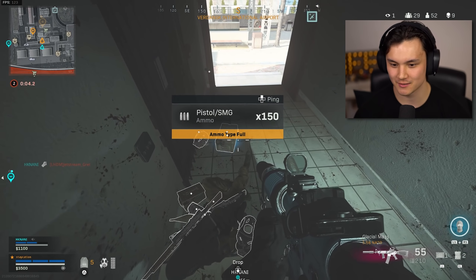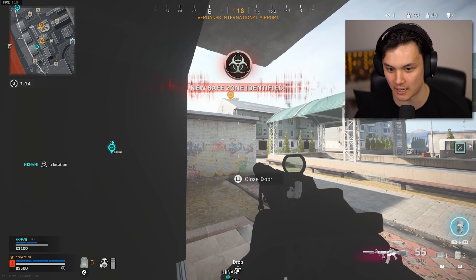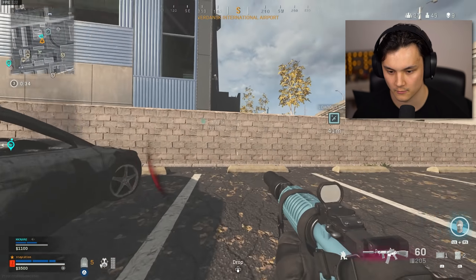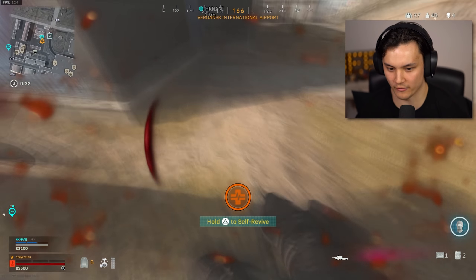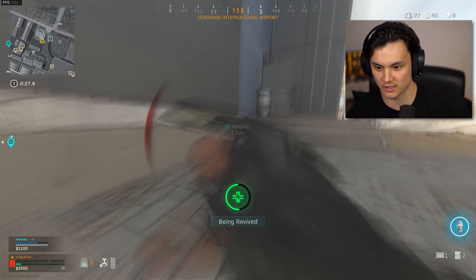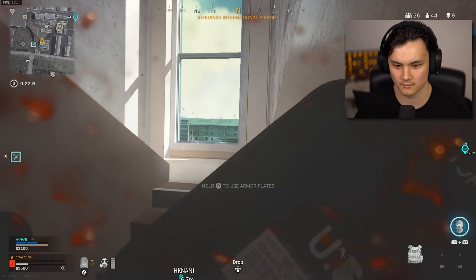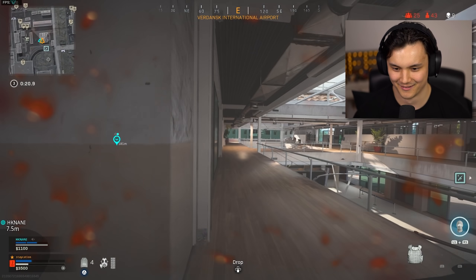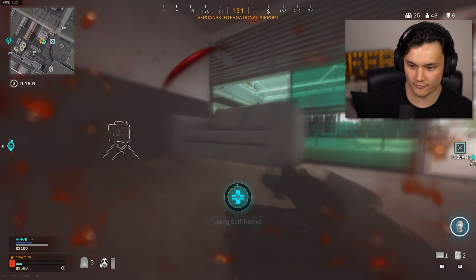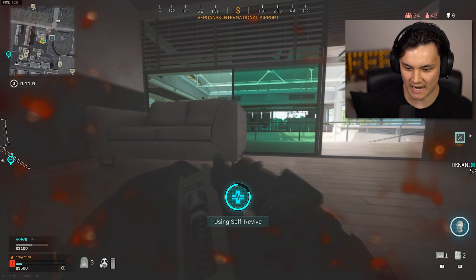I don't think you understand how much that clutch means to me. There's one on the roof. Wow, that is insane — I could be dead here. I have a self-res, quickly get inside. I love you Mr. President, I won't let you down again. No way, he's in here too — I have a self-res, don't worry about me. Oh, he's over there! Don't die bro.